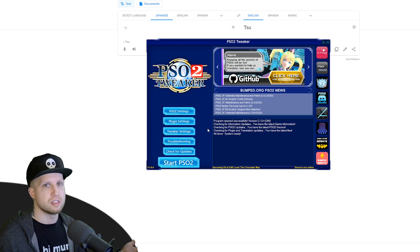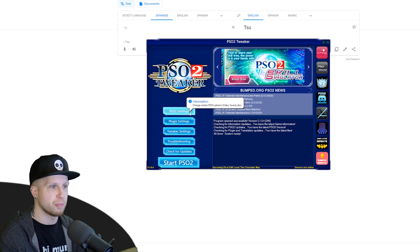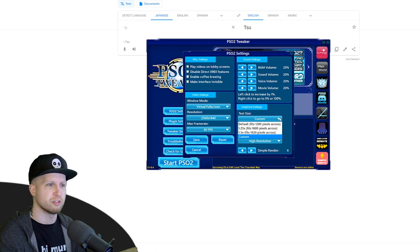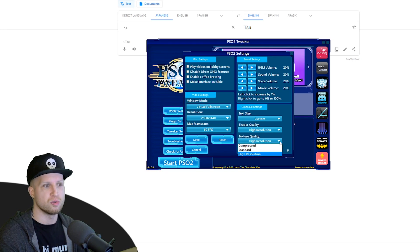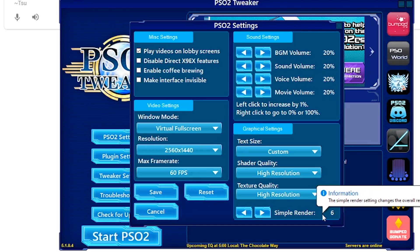The reason you need this login ID is because you need the Sega ID to even log into the game itself. In the PSO2 Tweaker settings you can change it to full screen, change your resolution — the text size you might want to leave at custom. You want to set the shaders and texture quality probably to high resolution; this game is really old so most computers can run it, but if you're having trouble you can lower these. The simple render setting goes up to six and further down, changing graphical settings in case your computer can't handle it.